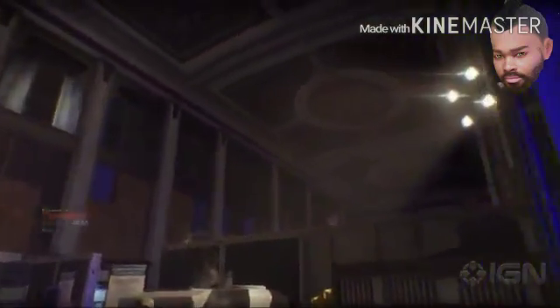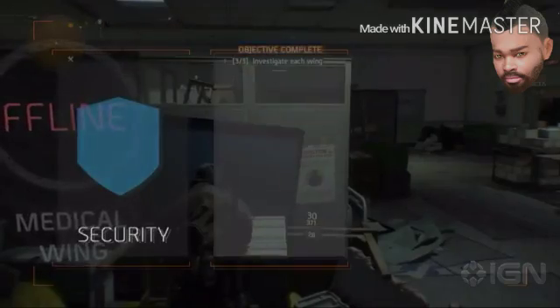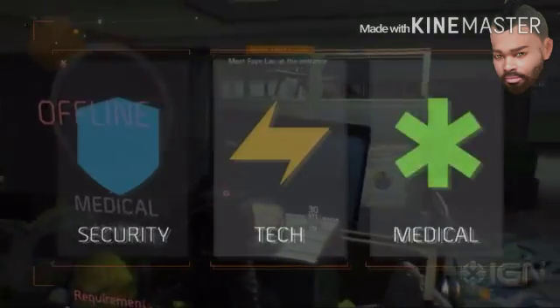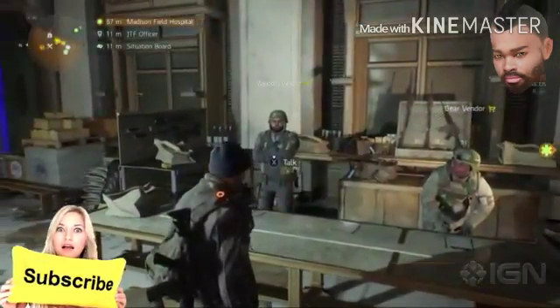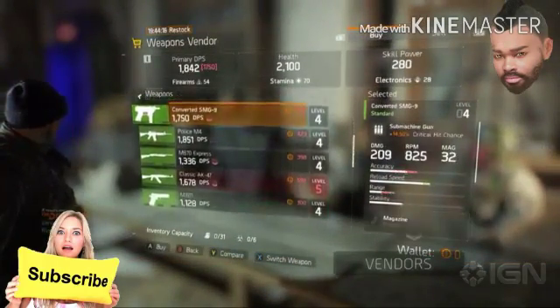Entering the base of Operations, you'll meet a lot of different people: members of the Joint Task Force, civilians, and main characters that will send you on missions. What you need to do first is unlock the three wings of the base — Security, Tech, and Medical. These are your gateways to unlock the missions of the game. You'll also meet vendors who'll sell you gear once you have enough money.